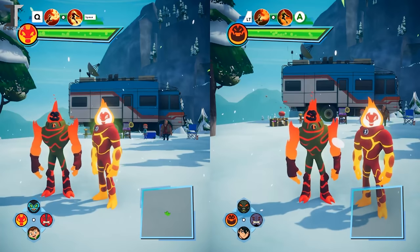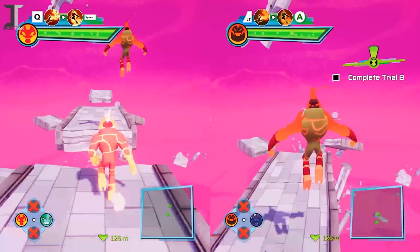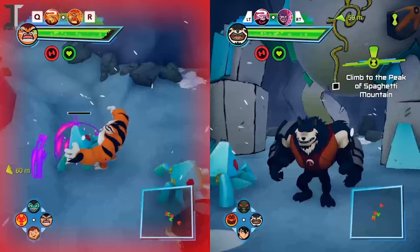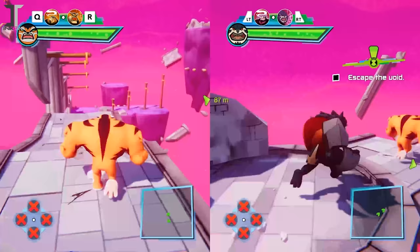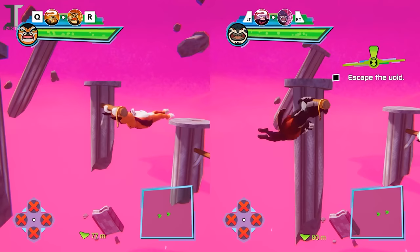Kevin has his own Omnitrix, known as the Antitrix, that gives him his own set of aliens to use. Instead of having another random Ben Tennyson in the game or having to play as one of the side characters, both you and your friend can enjoy the powers of the Omnitrix together in all areas of story mode and the side missions as well. Outright Games put in the effort to make sure that Kevin's arsenal stays true to the series, giving Kevin access to Bashmouth and Thornblade as substitutes for Shock Rock and Wrath. Functionally they are still the same, so you're never locked out of the gameplay as Kevin, but it's nice to have that extra care put into features you can only access in multiplayer mode.